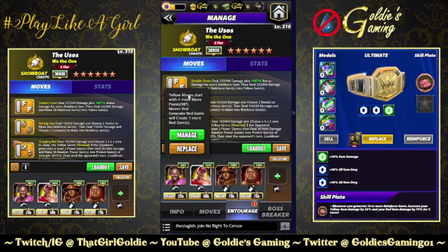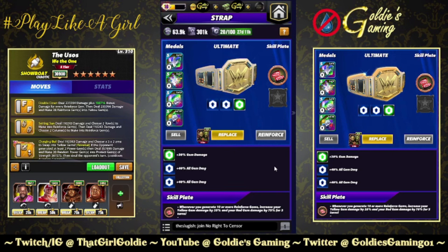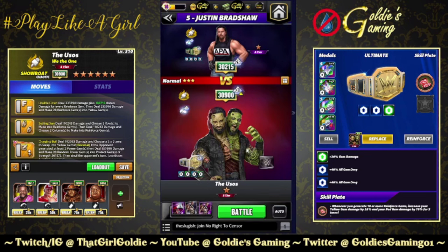Kofi for yellow MP, Cena for yellow MP and 45% more damage to yellow gems, Hall of Fame Taker for that flat 12K, and Hall of Fame Yokozuna for 100% reinforced gem damage. For the belt, 30% gem damage on the base, 40% all gem damage from the two sets of fury — two So double that for 80%. We're using Bulldog's Bracers plate: whenever you generate 10 or more reinforced gems, increase yellow gem damage by 25% and red gem damage by 75% for three turns. Because there are reinforced gems we have a little more leeway with the pin bar, should be able to stack this a couple times.